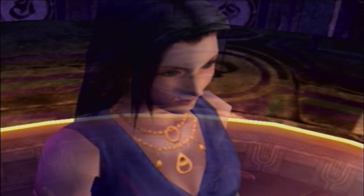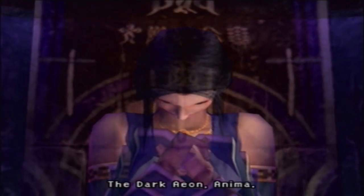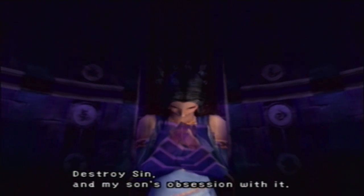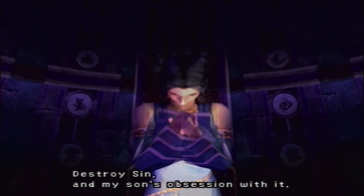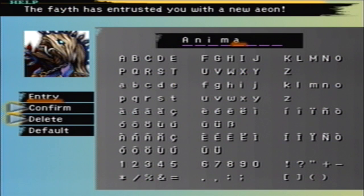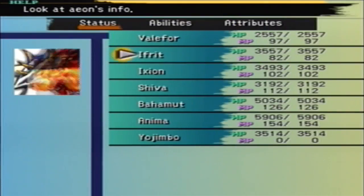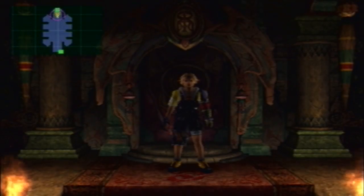Gotta love it. 'Come summoner, I will bestow you with my power.' The dark Aeon — Anima. Destroy Sin and my son's obsession with it. We got a new Aeon: Anima! This is actually my favorite Aeon in the game — I love it. So that's our second side Aeon next to Yojimbo, very nice. It's also very cool to learn a little more about Seymour's backstory with his mother.